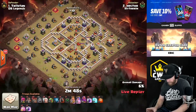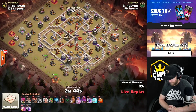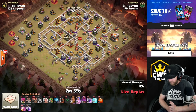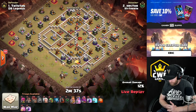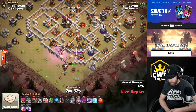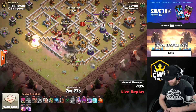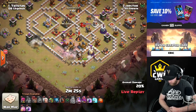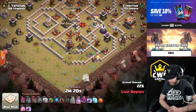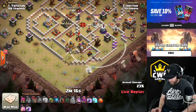Hector's coming in with queen charge lalo. He's got probably a hound and a CC. The king is going towards the enemy queen — he was trying to get him to stay on the outside. He's being very patient with his healers, waiting for the queen to actually be under damage. He used two super wall breakers to go in, but the queen is not going to go in and she can't reach that air defense either — this is already in trouble.